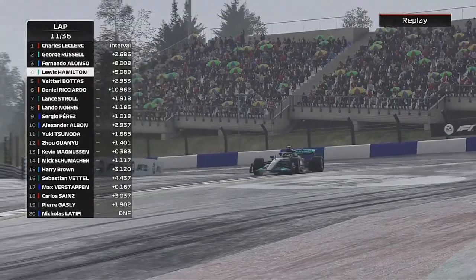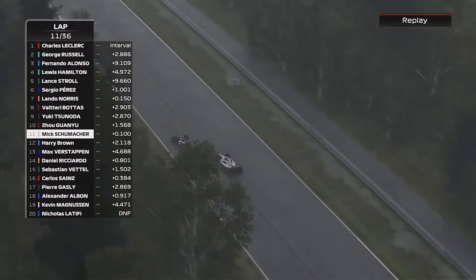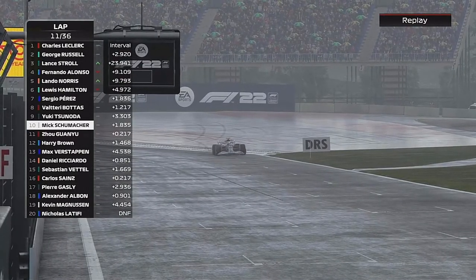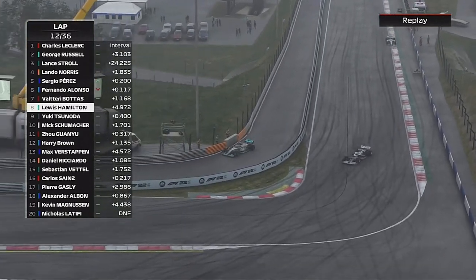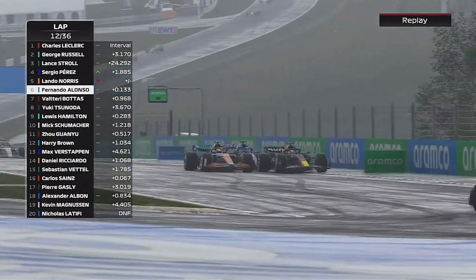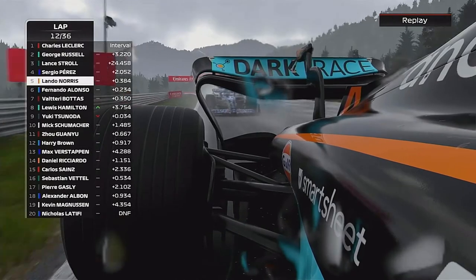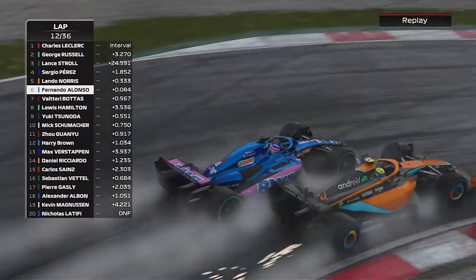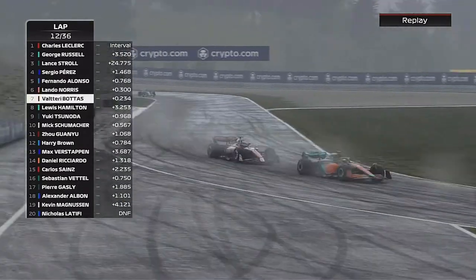The drivers at the front — Charles, George, Fernando and Lewis — are pitting. Meanwhile Mick Schumacher and Zhou Guanyu are trying to go the distance on slicks, but they don't have the overall grip. Lewis Hamilton comes out of the pits onto inters and we're nowhere to be seen. Fernando has also pitted but you can still see McLaren's Lando Norris on wet tyres. On lap 12 the performance is really starting to kick in — the wets have no grip now, so those staying out have pretty much taken themselves out of contention.